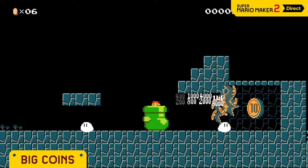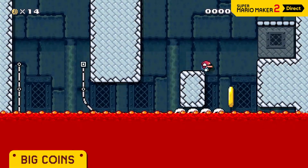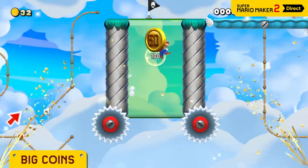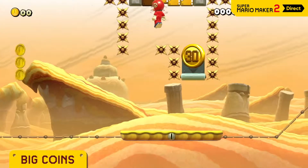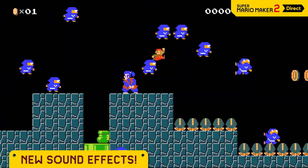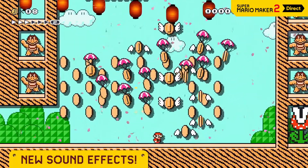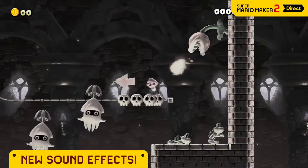The 10 coin is worth 10 coins. Find hard-to-reach areas and tempt players. Feeling charitable? Use the 30 or 50 coin. Mario may just be strolling along when a sudden sound effect plays — there are a bunch in Super Mario Maker 2. Stick one on an enemy, or perhaps go with something more sinister.